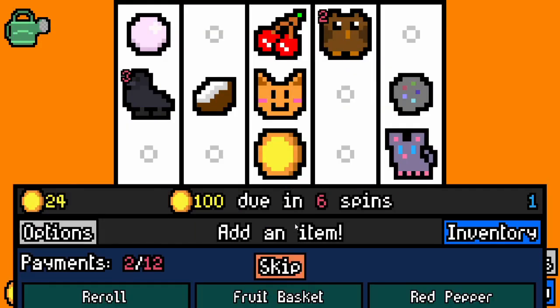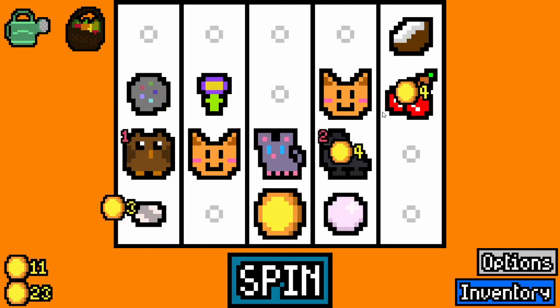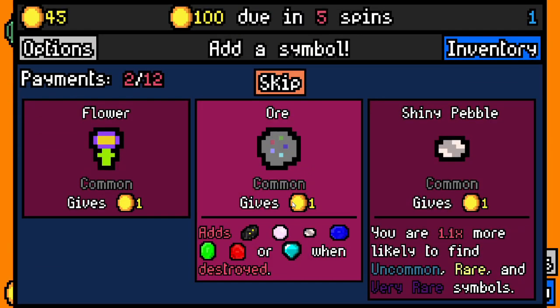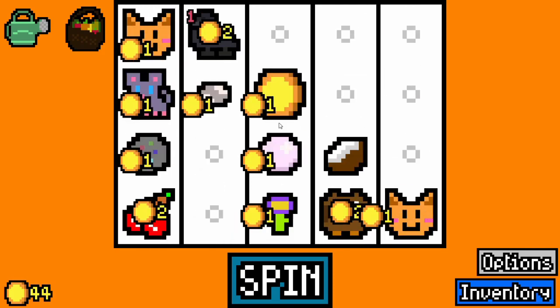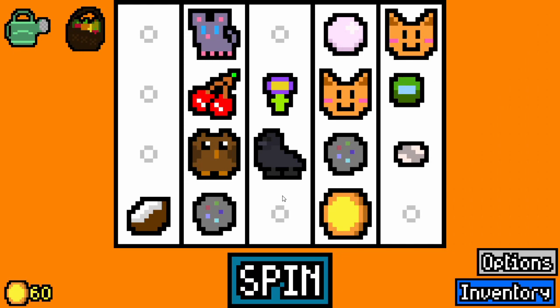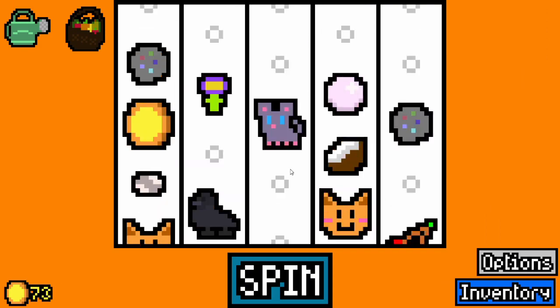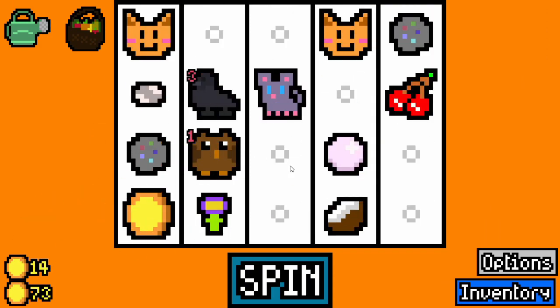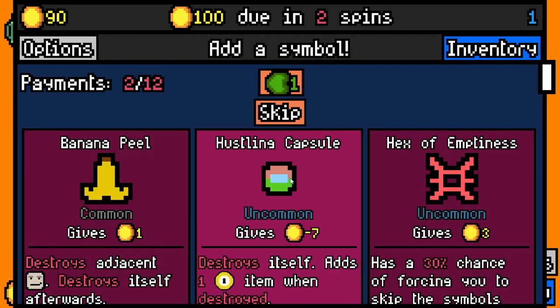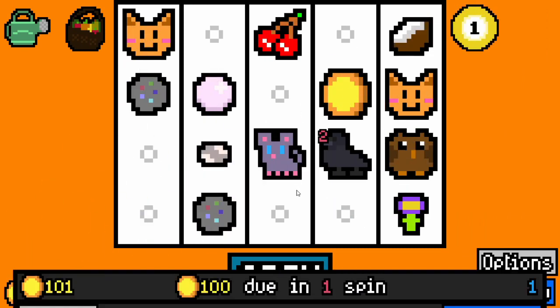I have to take the fruit basket — that's just one extra... oh, that's two extra gold per spin, because we have the coconut half as well. Reroll capital — sure, we'll take it, because that's going to be good when we actually get something. After the rent cycle we can re-roll for what we want. Cost and capital is not bad.